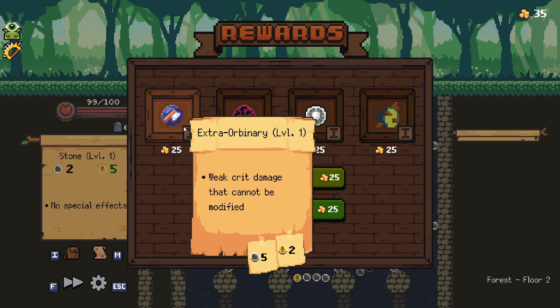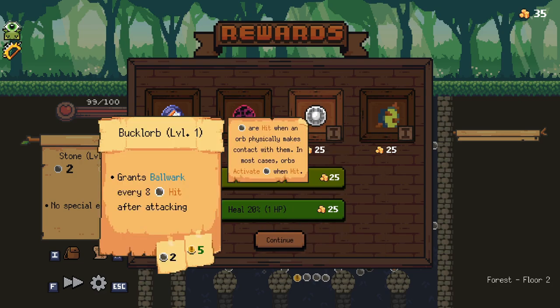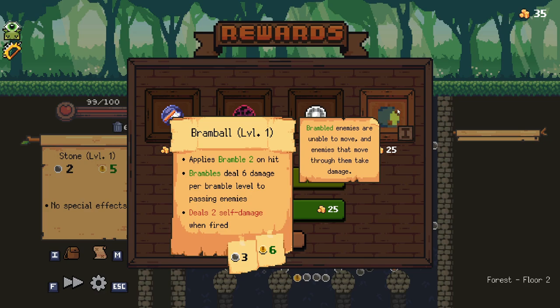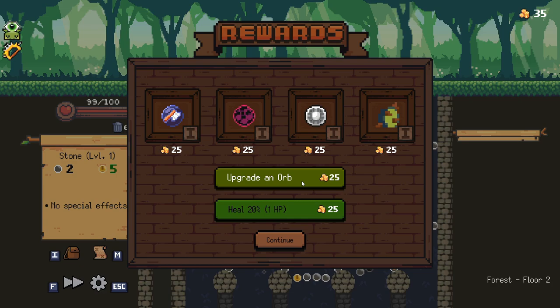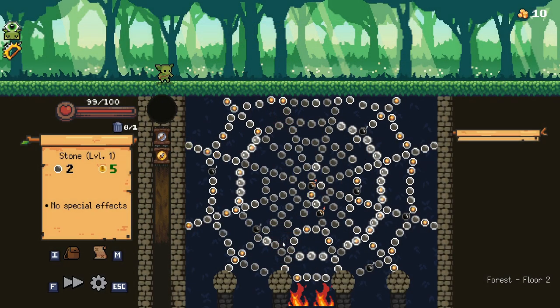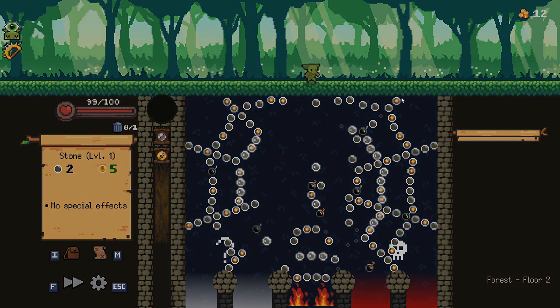There is the Extra Orbinary! Weak crit damage that cannot be modified. There is the Bucklaw! Grants Bulwark every — a hit when the orb physically makes contact with them. I don't know what Bulwark is, but it sounds good! Then there is the Bramble! Applies Bramble 2 on hit. Brambles deal six damage per Bramble level to passing enemies, and deal two self-damage when fired. Brambled enemies are unable to move, and enemies that move through them take damage. I'm gonna take this orb — seems pretty cool!